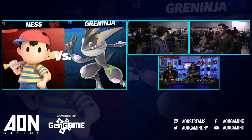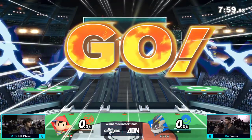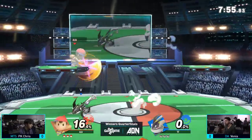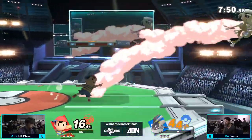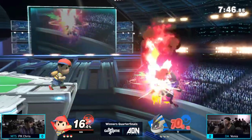So we're going to be seeing Venya against PK Chris on Pokemon Stadium 2. Venya, like I said before on commentary, is one of the best Greninjas in the US and maybe one of the best in the world. PK Chris is a hidden boss here — he has some pretty good results even on a national level. And he's a very strong Ness.